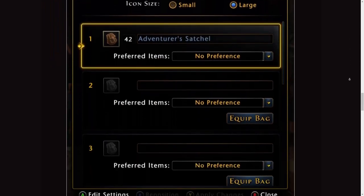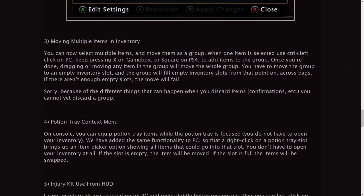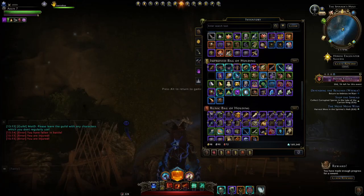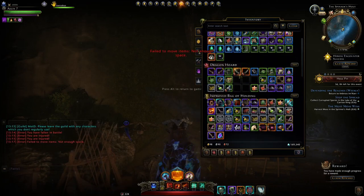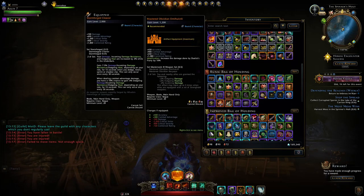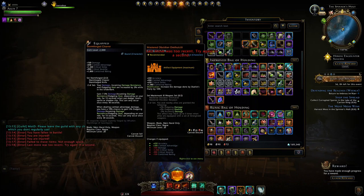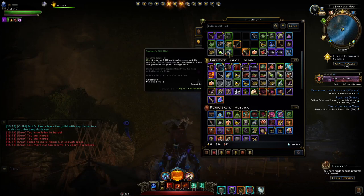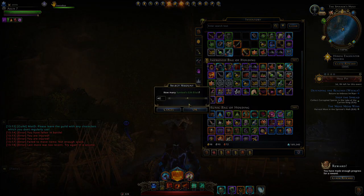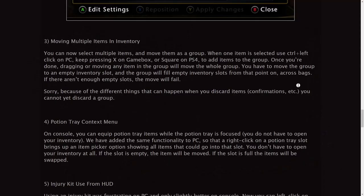You also have the ability to move multiple items in your inventory — something I didn't mention at the start. You hold down Control and click on multiple items, then drag them. For example, if I want to move these masterwork weapons together, I can select both and drag them. When they highlight in blue you can place them. You can also hold Shift to automatically select half of a stack.